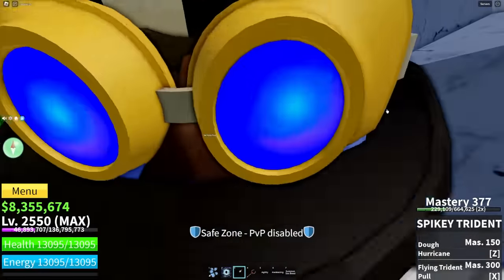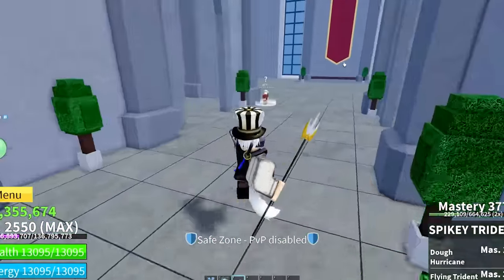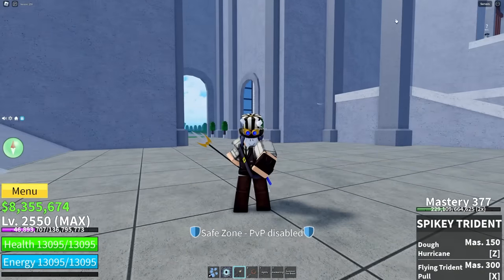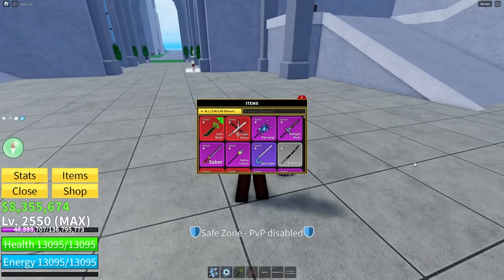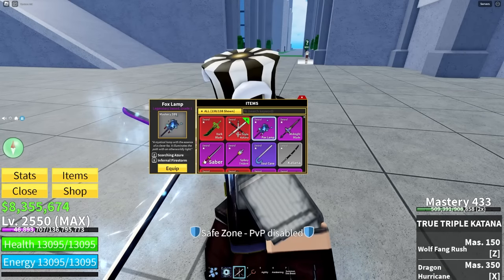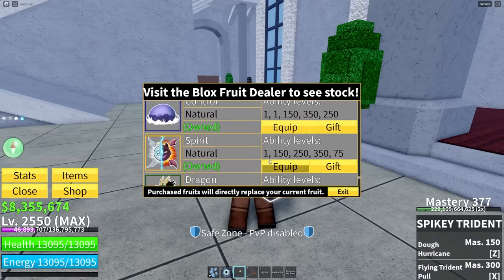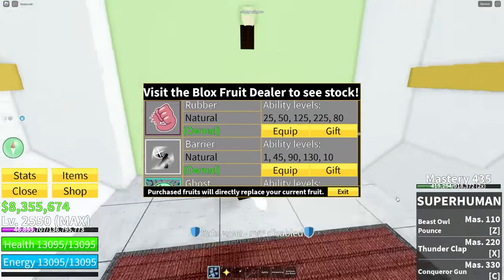What's up guys, new video — I am Ready Vex and I'm gonna do a bounty hunting video. In this video I'm gonna be touring my $5,000 account. Does he have any blessings? What about the true triple katana? We have a frozen blessing. What about the fox lamp? It's not burning. What about the midnight blade? He doesn't have any blessing in katana. But he has everything — he actually has everything. Ready Vex, your account sucks.